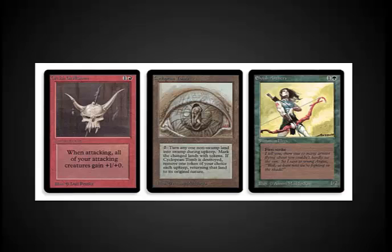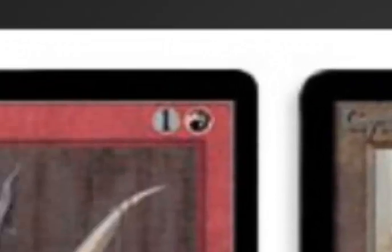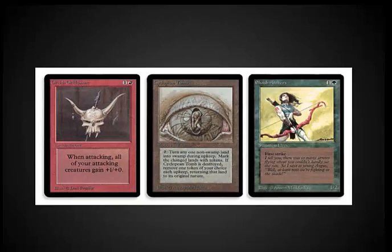Misprints have been around in Magic since the very beginning. Alpha has some of the most famous ones. Cyclopean Tomb has no casting cost, Elvish Archers had the power and toughness switched, and Orcish Auriflame is missing one red in its casting cost.